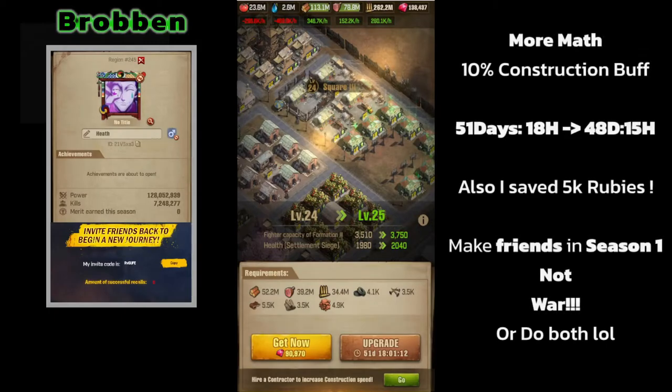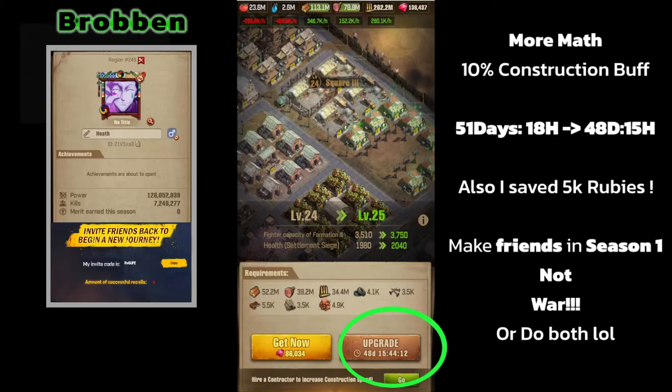Here's why the construction buff is so important: we go from 51 days 18 hours to 48 days 15 hours. That might not seem like a lot of speedups, but if you're a free to play player this is a lot of real time that you have to realistically wait to complete these challenges.